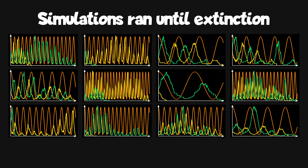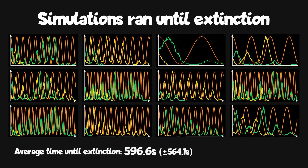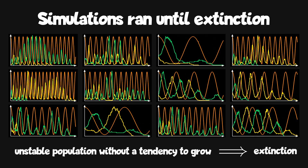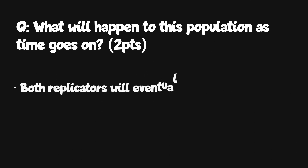Finally, we can see that in every single simulation, if given enough time and without exceptions, both replicators eventually became extinct, even if it took over an hour in one case. We can reason this out quite easily: because the total population size changes randomly, if we give it enough time it will eventually reach zero, and once you get to zero there's no going back. You gain two points if you got that both replicators would eventually become extinct.